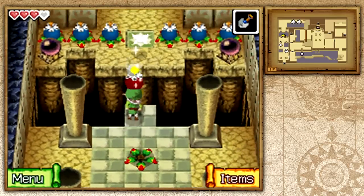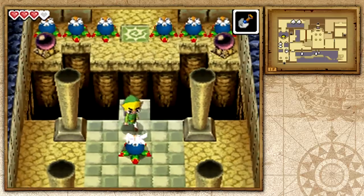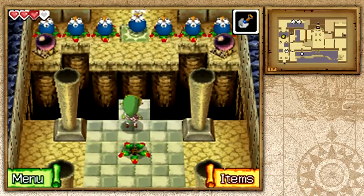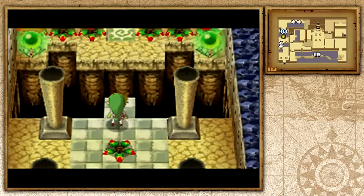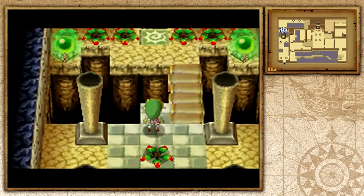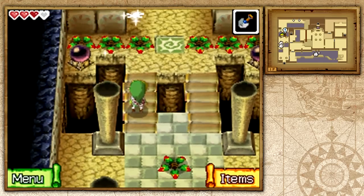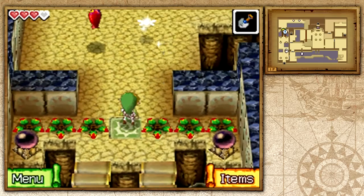Once we make it here, we'll find a bomb flower. If you go ahead and throw it on the other side — I kind of failed, so we're going to have to wait for it to respawn. They come back. Go ahead and throw it over here on this tile, and it will explode, having the line of bombs explode and hit the switches at the same time, which will activate these bridges. That's basically what we want to do to advance.